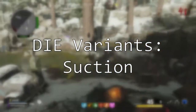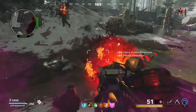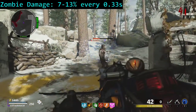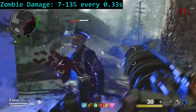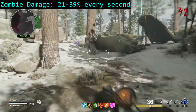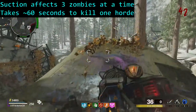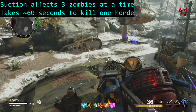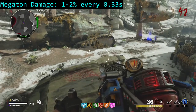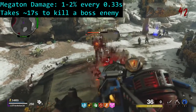The other 5 wonder weapons for this map are the die variants. Since each have the same suction ability when holding the left trigger, I figured this would be the best place to start. The suction ability will deal between 7 and 13% of a zombie's maximum health every one third of a second, where greater damage is dealt the closer the zombie is to the player. This means that every second, the suction ability will drain between 21% and 39% of a zombie's health. This ability can only affect 3 zombies at a time. As it applies to megaton enemies, the suction drains between only 1 and 2% of the megaton's health every third of a second.